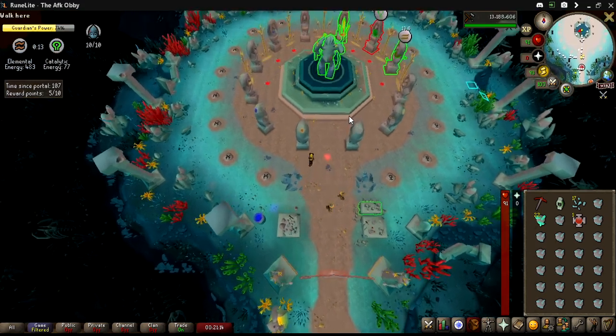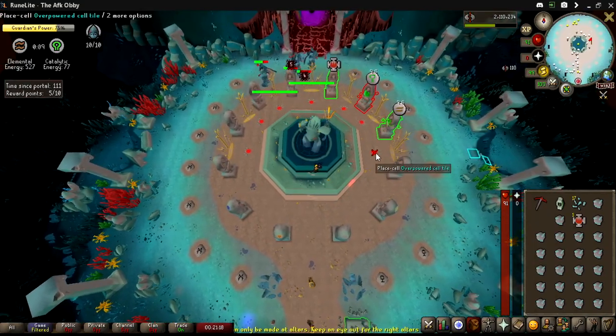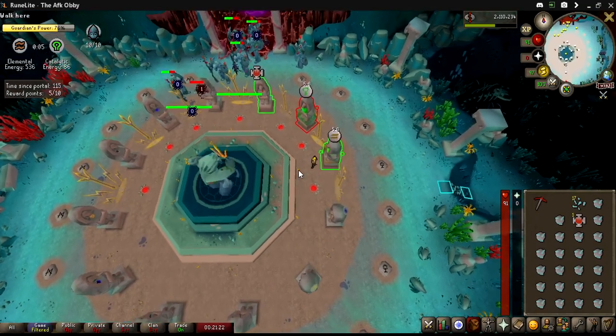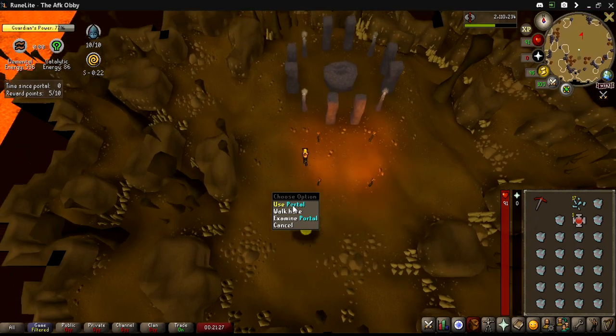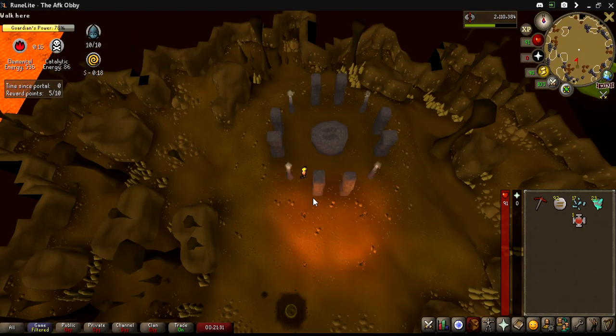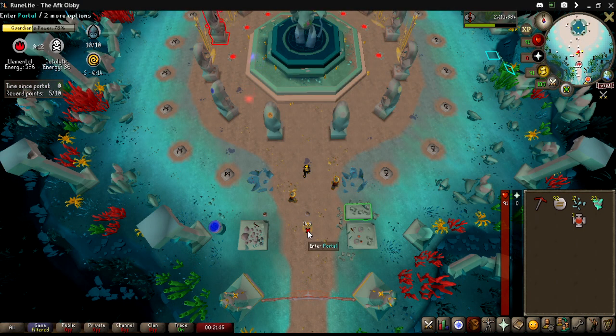Luck was again on our side and we got Earth again. We noticed the portal for mining essences popped again, and now we are well on our way for a fantastic game.